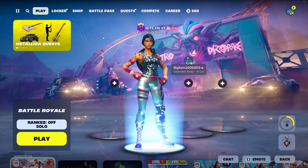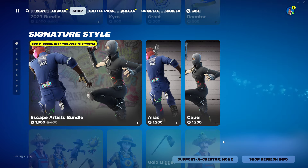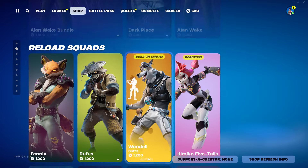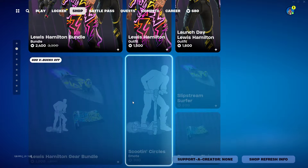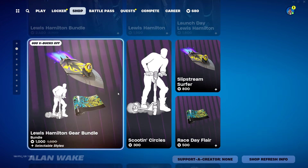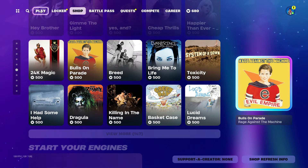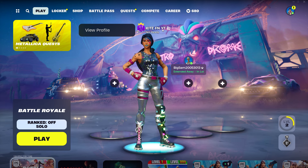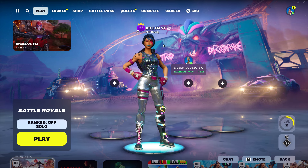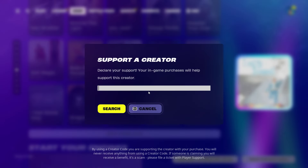I want to let you guys know that I gift all my subscribers here in Fortnite every single day. Anything you see in the Fortnite item shop you have a chance of winning from me, such as the Lewis Hamilton bundle. If you want this, make sure you like this video, subscribe with notifications turned on, and comment your Epic username below. You can also add me on Fortnite at kite4fmyt. I also gift the battle pass and V-Bucks. To get a high chance of winning, use my support-a-creator code HK4.